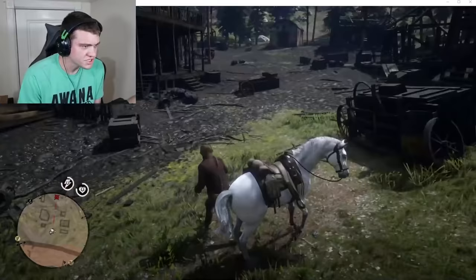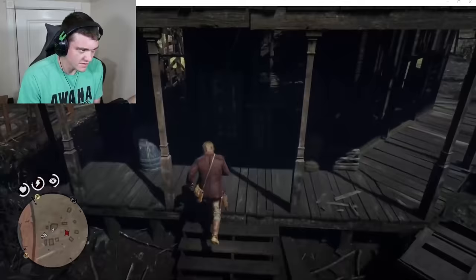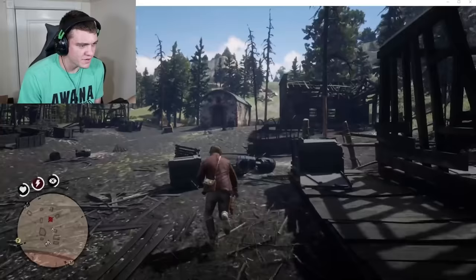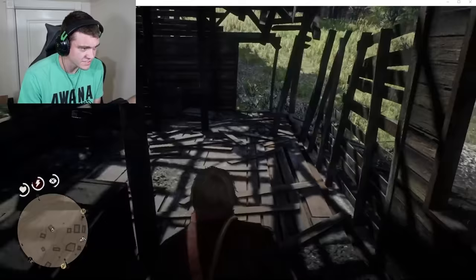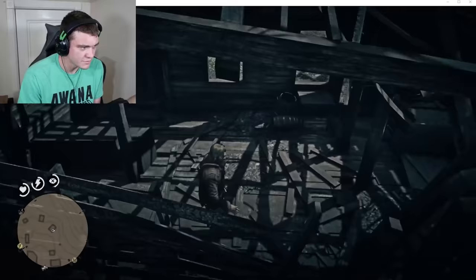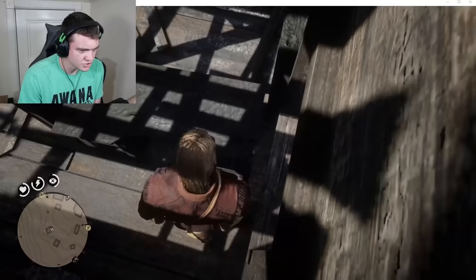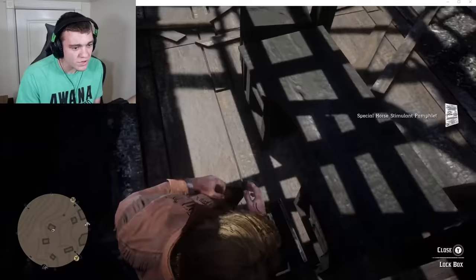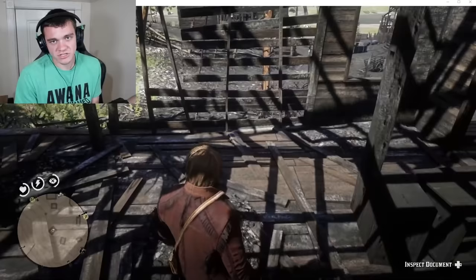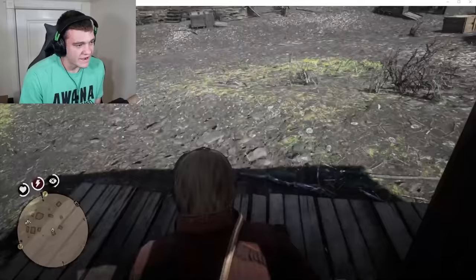Let's just get off and start looking around — there's supposedly some pretty valuable stuff around here. Long story short, apparently there's a $500 gold bar right over here in this sheriff's office. Let's go see if that's actually true. There's a drawer — oh heck yeah! Stinking gold bar! Let's go! And some horse stimulant too. Okay, here's the thing: we can't just sell that gold bar to anybody. We have to go to the people who buy stolen stuff.